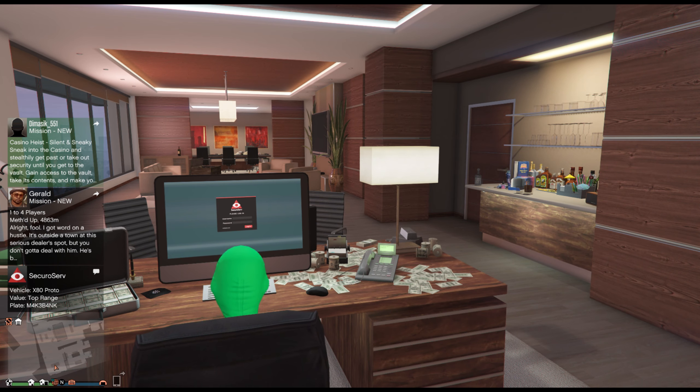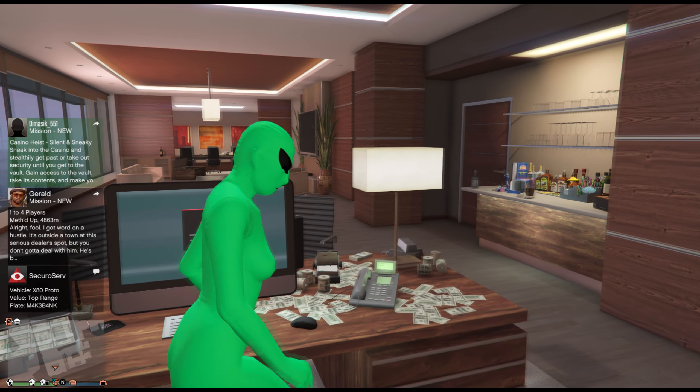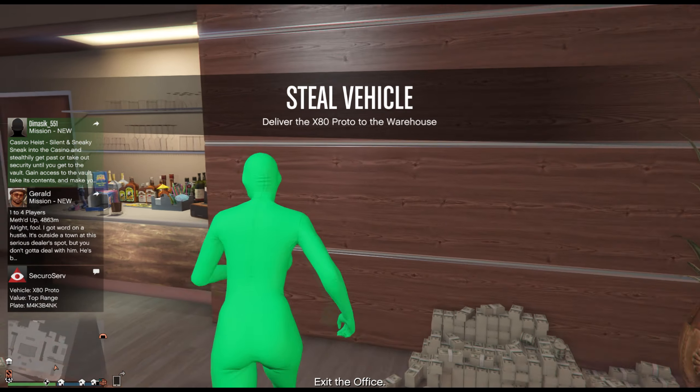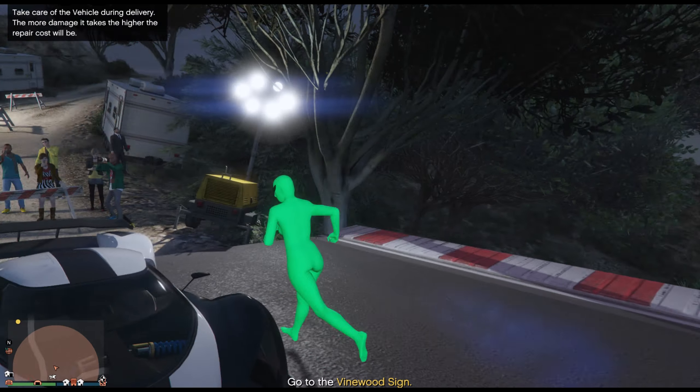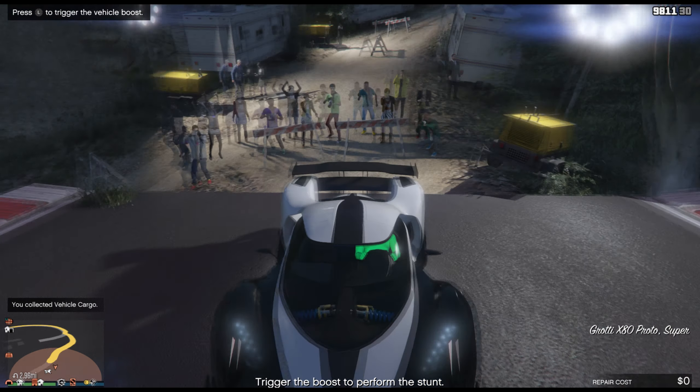But if you guys want to make yourself $250,000, this is the step you need to do. You've got to source a vehicle — that means you've got to go out there and get the vehicle for your vehicle cargo. You guys need to get five of them. If you do five of them within two weeks, you will get yourself $250,000.